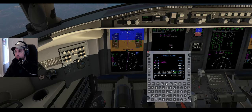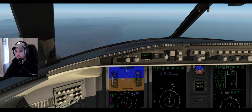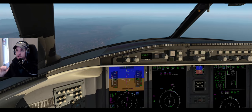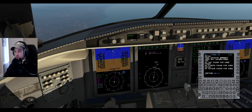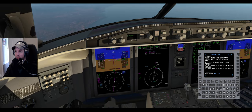Approach numbers to go. Perf, perf, approach, next. They are set - so we're actually set up. In my head I'm thinking I missed something from that controller's instruction - the only thing I missed is the altimeter setting, which we have near enough.